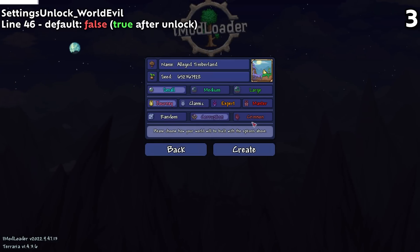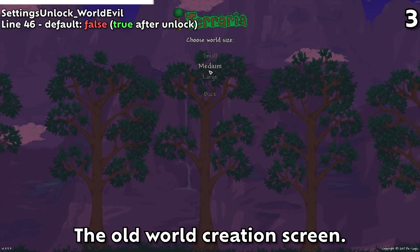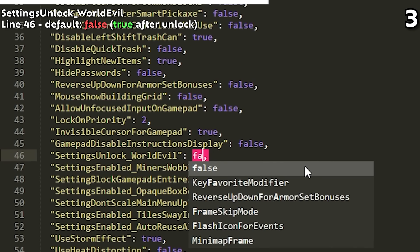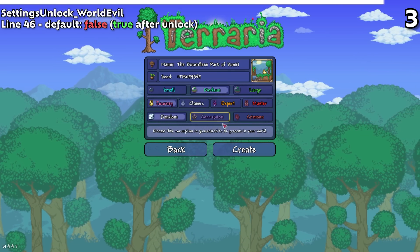Meanwhile, the 46th line houses Settings Unlock World Evil, which normally allows you to pick your evil biome upon starting up when set to true. The evil picking ability was originally locked behind Wall of Flesh when it was introduced in 1.3.2, which would normally set the tag to true. However, in the modern day, turning it to false did literally nothing, so perhaps they forgot to integrate it into the new 1.4 world selection screen.